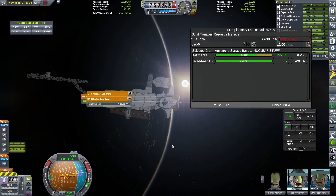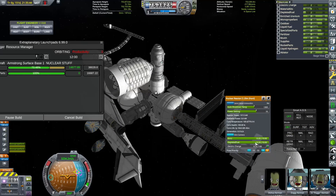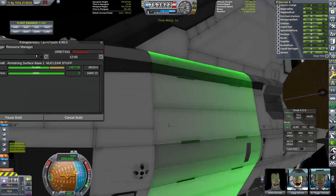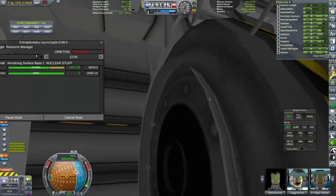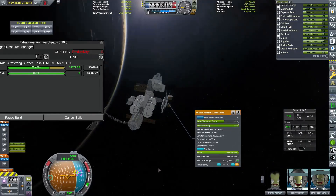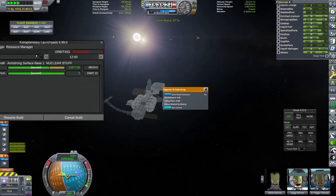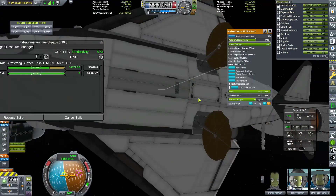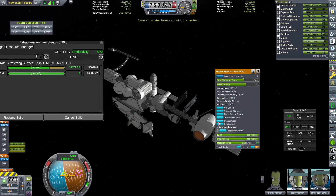Now what we're going to be working on is the actual enriched uranium processing facility of the base. Something went wrong - we ran out of power and that meant that we were no longer producing anything using Extraplanetary Launchpads. I don't know why this ran out of power - this was a bug I was encountering quite often. The solar panels are being blocked by Destiny, apparently.